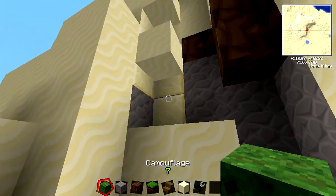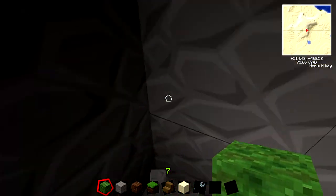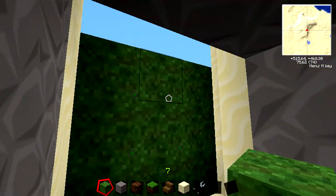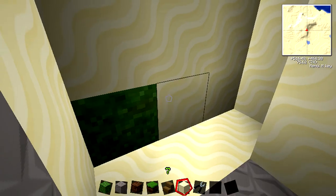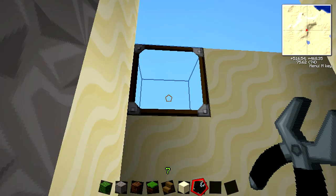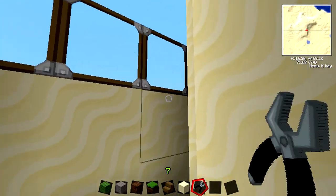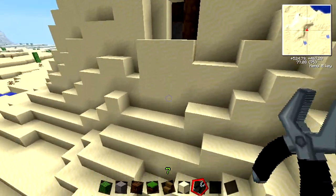We'll just put a piece of camouflage — just digging in here just to show you. So if we put camouflage just like this, we have your camouflage right here and then you can turn it into sand and that'll make it look like sand on all sides. Then what you're going to do with your wrench is right-click it on the side that you want to be see-through. If I right-click it right there, it'll only be see-through on this one side but all the other sides will not be see-through.